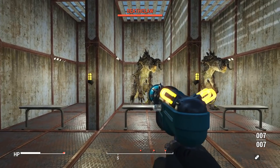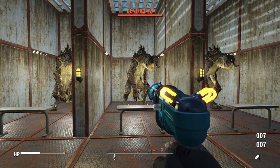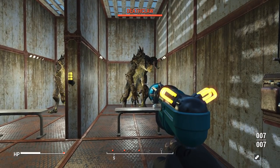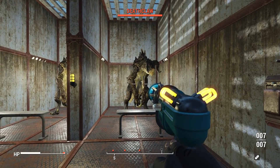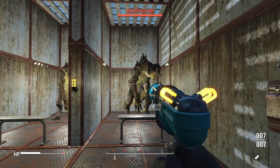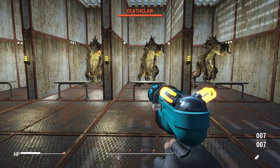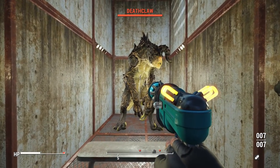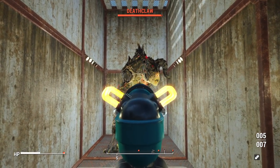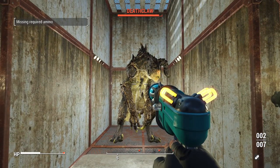We're going to be testing this weapon three times: first with the basic version of the pistol with the least damage possible; then again with that rifle we made that has the maximum damage at its base; and then finally we're going to test the rifle a second time with maximum Rifleman perks to see what the total damage can possibly do in the late game — to see if this is more of an early game weapon or if it's viable through your entire playthrough. Starting with the standard deathclaw, let's see what this thing can do.